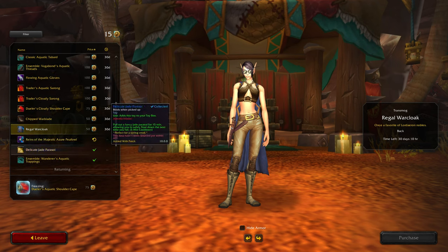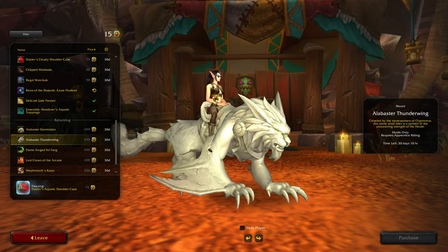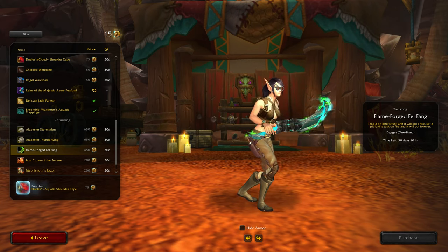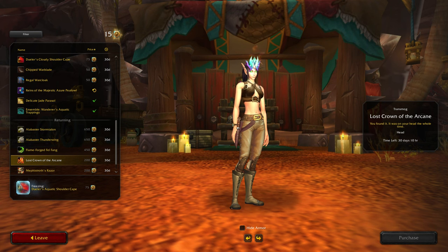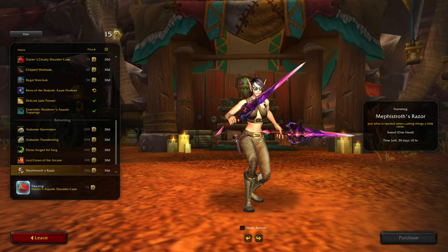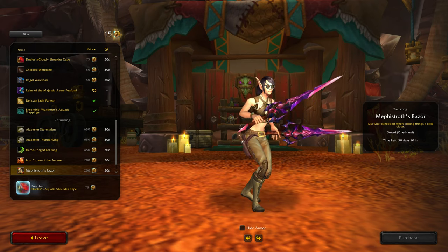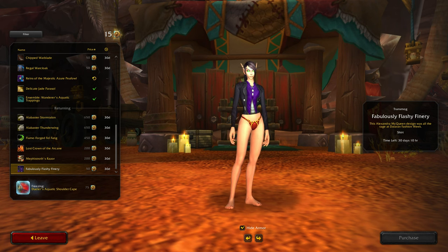So the returning stuff - I'm not really a fan of these monochrome models. Fellforged Fellfang - not too bad. Oh, here we go with another crown: Lost Crown of the Arcane. I don't normally buy the crowns either, but I do like the fact that it doesn't hide the hair since the whole head isn't covered. Mephistroth's Razor, one-handed sword. And this one - Fabulously Flashy Finery - I do remember seeing this one. Wow, I don't really like much at all.